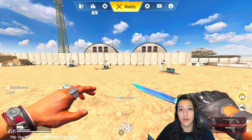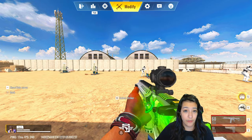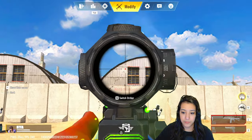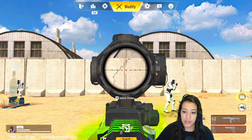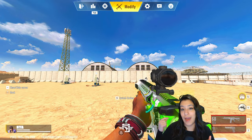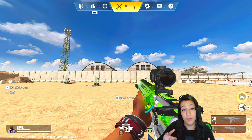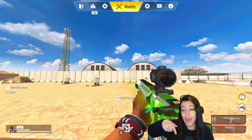First things first, we need to know what the recoil pattern of the M4 is. We are going to fire our gun and let it fire away without controlling it at all. As you can see on the wall, the recoil actually goes upwards and to the top right. So what we need to do is counter that recoil pattern so our bullets go exactly where we want them to go. We are going to move our mouse — or for mobile players, your thumb — downwards and slightly to the left.